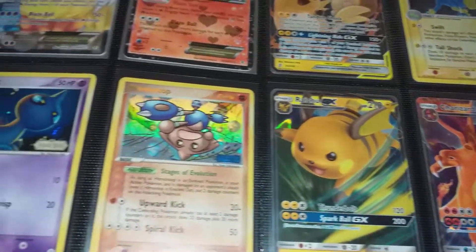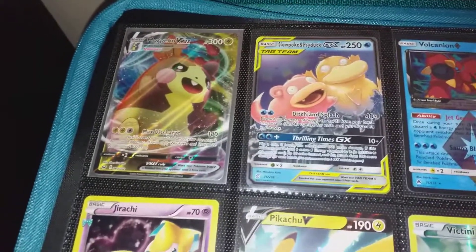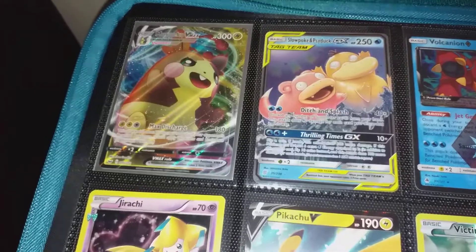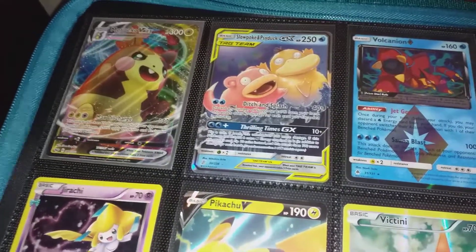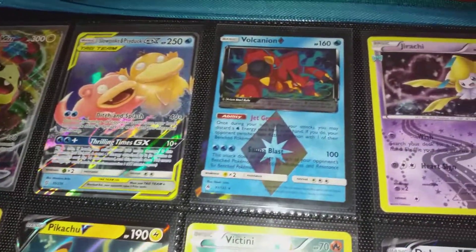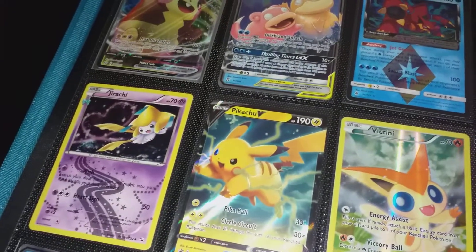Obviously some Hidden Fates stuff there. And the Morpeko V-Max — I actually bought a couple of them just because I like the card itself. Bought one for the binder and one for the set. And I bought a couple of these Jirachi cards, those are quite cool looking cards.